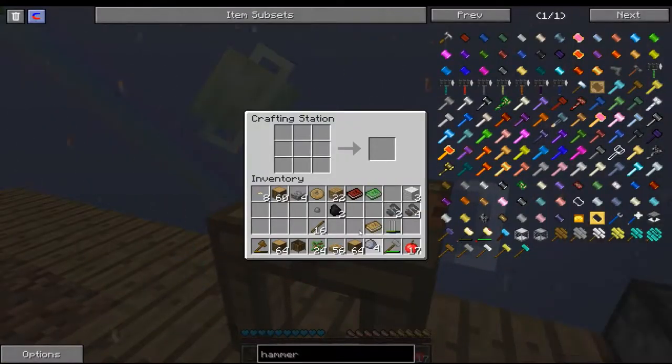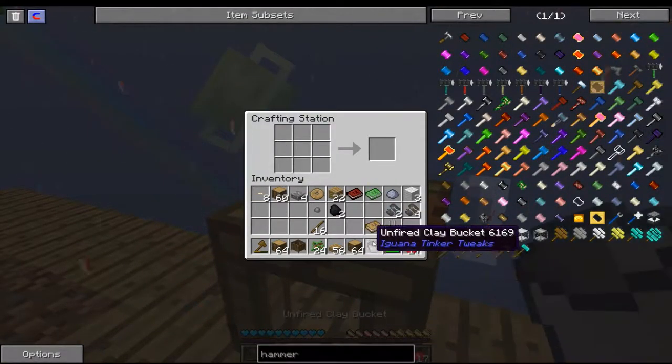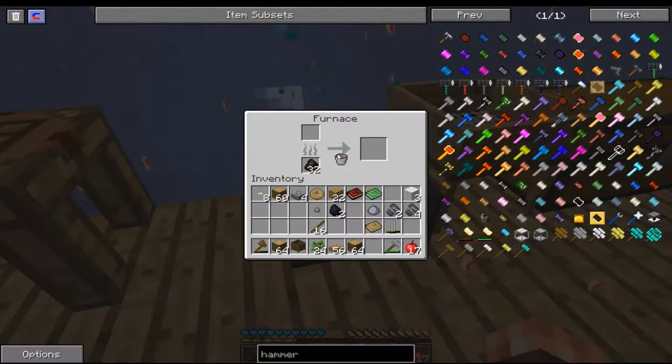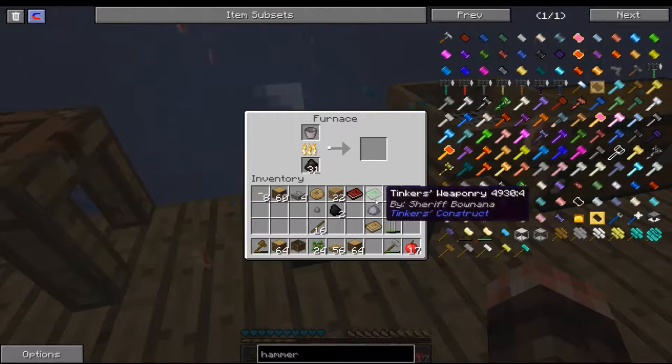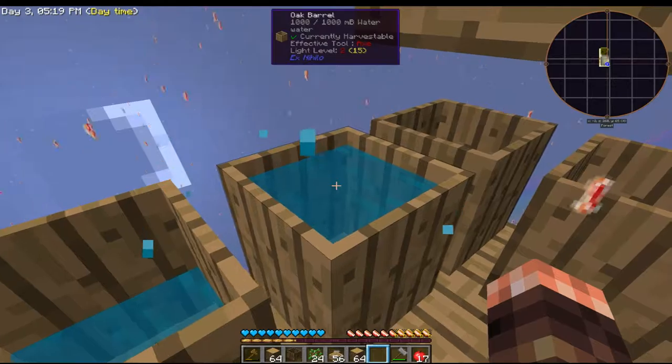And then we'll take that clay and smash it into some clay pieces. Doosh doosh doosh — unfired clay bucket! Did we finish doing this? Yes we did! Pop it in the furnace, and now we have a way of transporting the water from here into somewhere else. So we'll have to make ourselves a little water source.